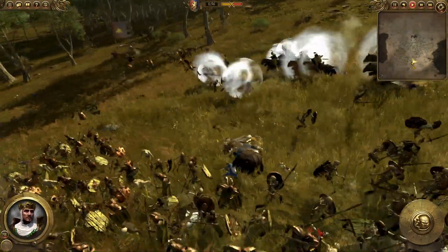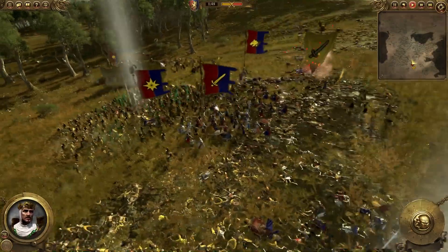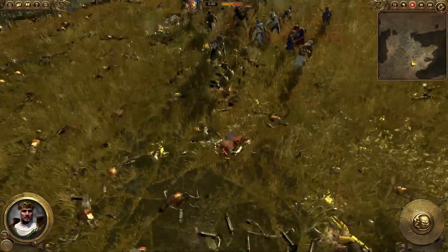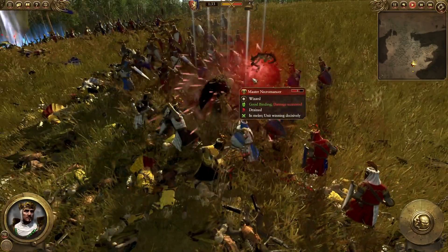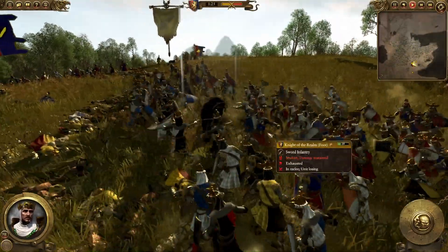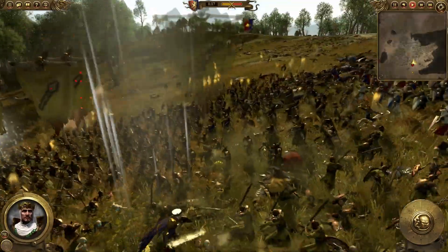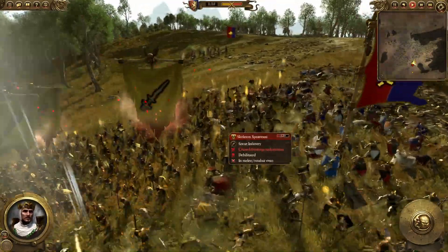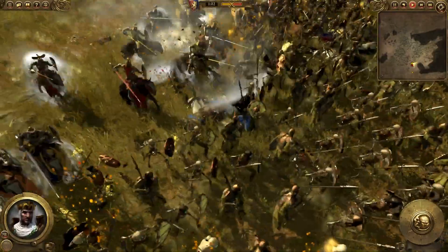Charge downhill — yes! Oh my god, they've been flung about 25 yards across the field. Where's the necromancer? Yes, he is being surrounded by this single unit of knights of the realm. The units have rallied back together — for the Lady! They're surrounding the necromancer now. The balance of power could start to creep towards Bretonia. We have the advantage fighting downhill now. Cavalry coming back for another charge — yes!